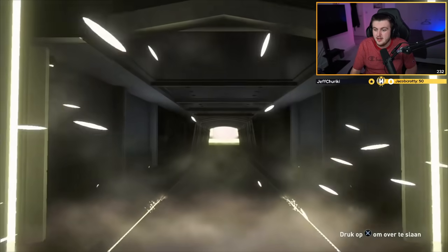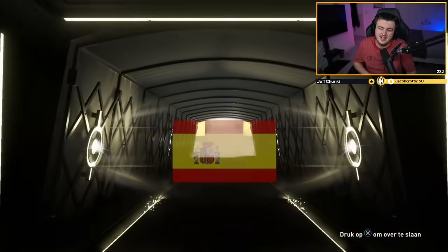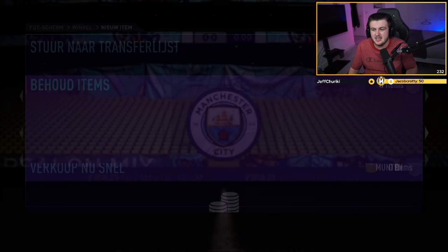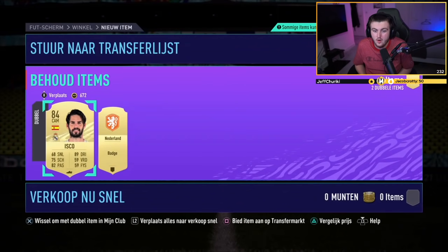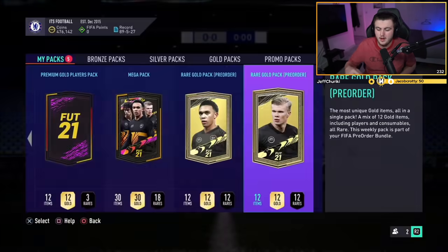Second rare mega pack. No walkout. Spanish CAM — Isco, 84 rated. Does anyone really care? It's not exactly ideal. Some 83s in there as well. Not bad. And the Dutch badge as well. They were some good rewards.